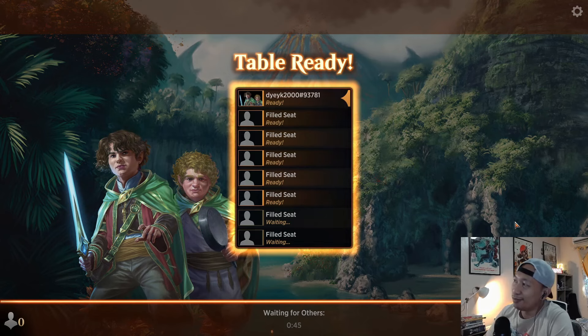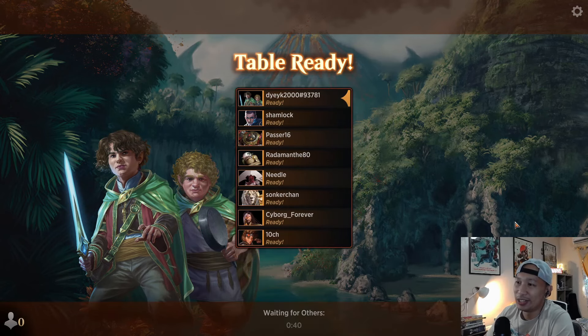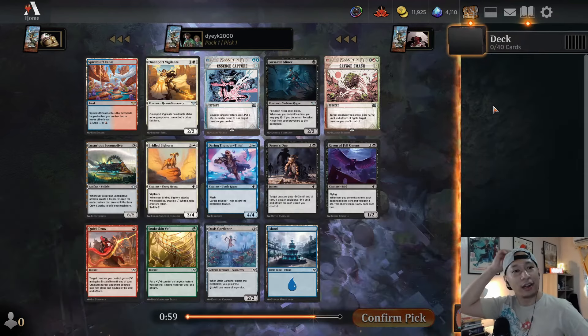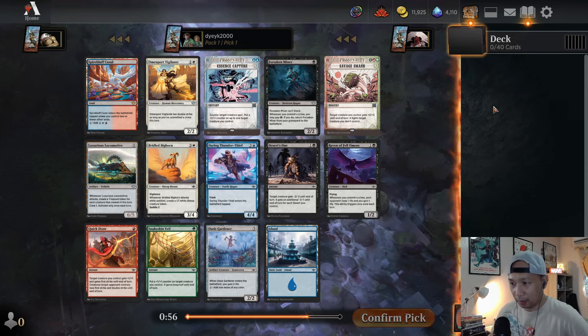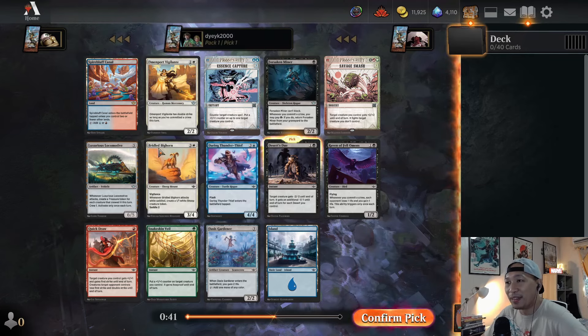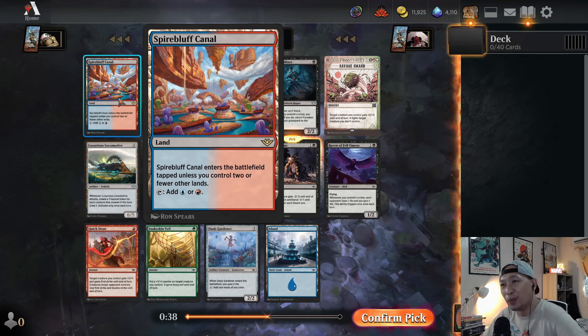So the booster pack right now — they recently changed it so much. We have 13 cards, and then one is a land, so 13 cards to work with, 13 picks per round. And we're going to do it three rounds. Usually you want to take a look at the rares and uncommons — usually the rares are the powerful ones. But we got one of the duller rares, the weaker rares — it's basically just a land.